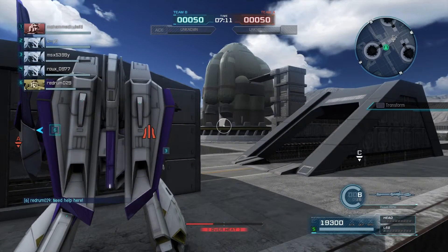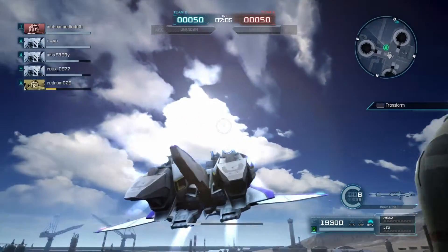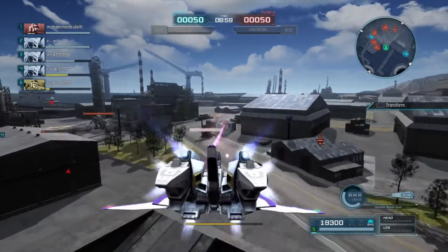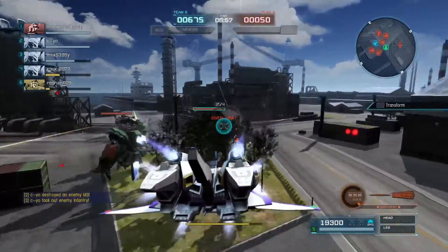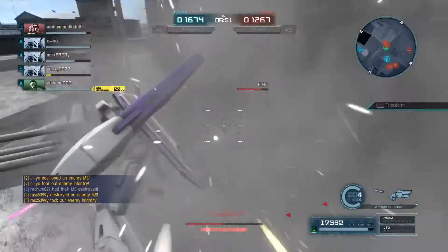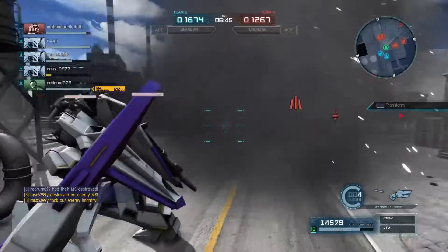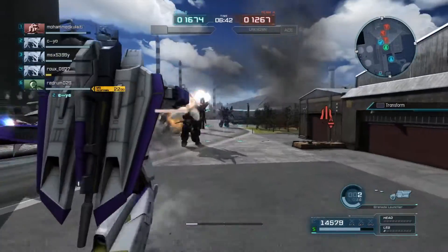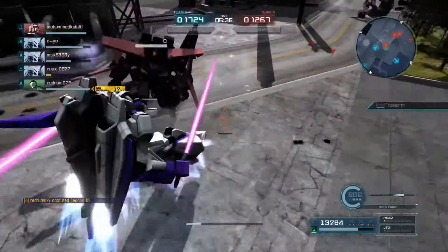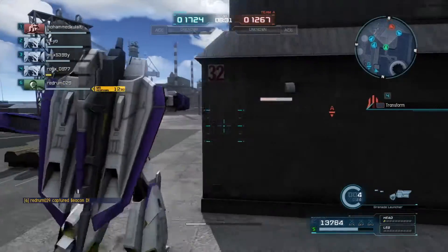For today's video I'm going with the Zeta Gundam in a 650 cost room. I was just thinking of what mobile suit to play and I saw the Zeta Gundam. I wanted to change the colors, and while looking into it I discovered that Amuro Ray piloted the Zeta Gundam — I didn't know he piloted so many mobile suits and Gundams. That's what makes him the best of the best.